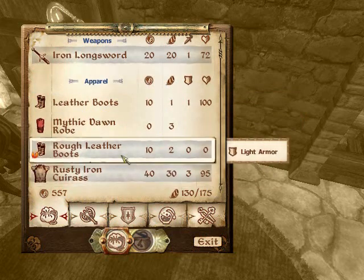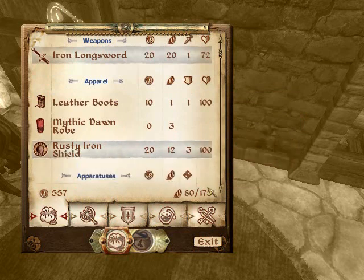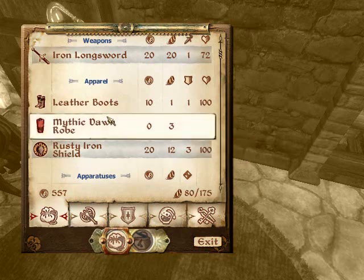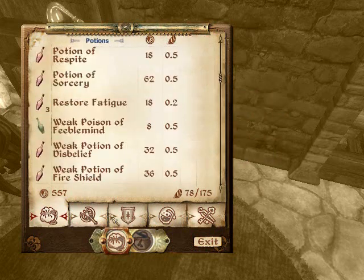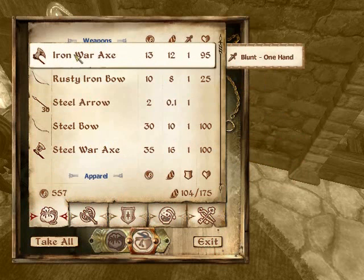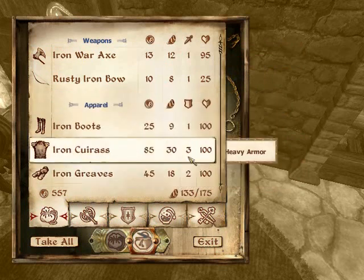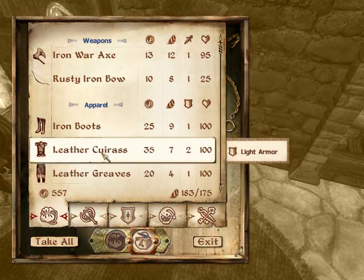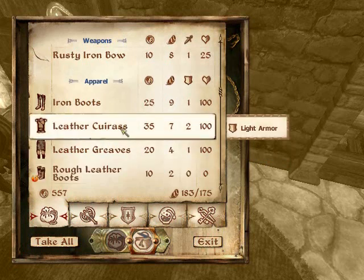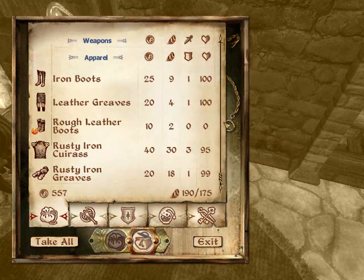You can have that. Basically I'm just exchanging my stuff. Oops, didn't mean to put that in there. Okay I do need a claymore. Take that. I don't know what that looks like on me.